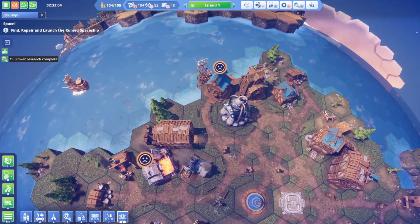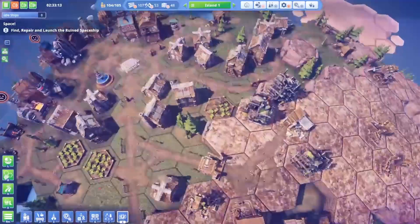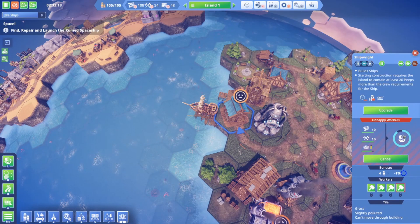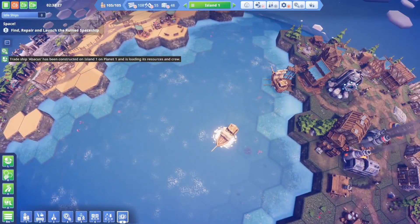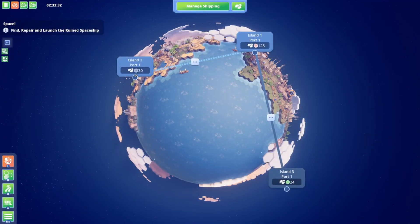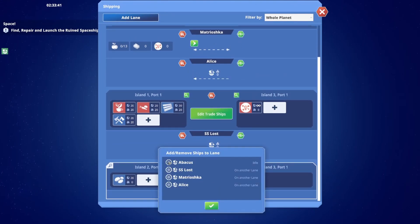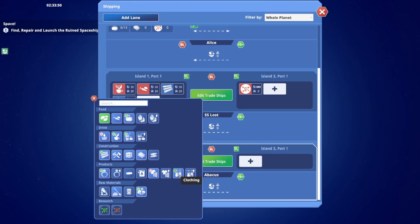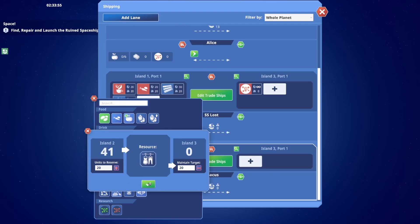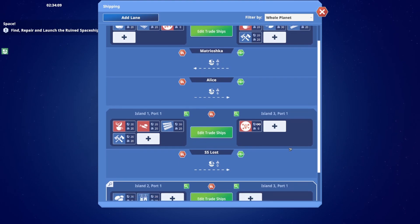Oil power research is done. We got a little bit of unhappiness on the main island but that's acceptable. The trade ship is almost done - as soon as it's done we'll start bringing clothes from here over to there. New trade route - boom. I want to do clothes, clothing - hold 20 in reserve, maintain target of 20. Eventually we'll want to do steel and oil and all that, but for now we'll just leave the return blank.